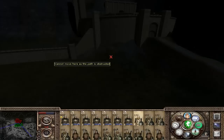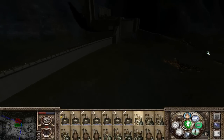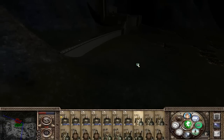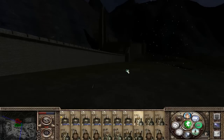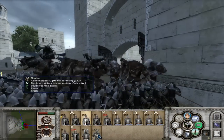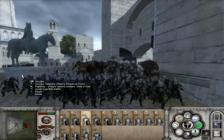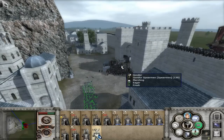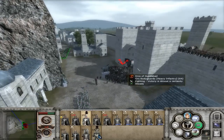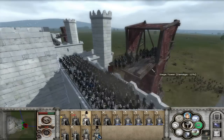When it comes to units, they are amazingly detailed — they look like things ripped straight from the movies, or exactly as you would imagine them from the books. There are far more units than just your basic soldiers, knights, and archers. There are cave trolls, Mumakils, Balrogs, and heroes such as Aragorn, Legolas, and Gandalf — they're all in the mod. The only drawback is I don't think Tom Bombadil is in the mod, which could be the one and only negative.